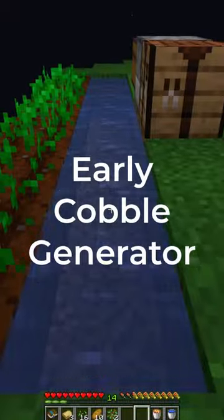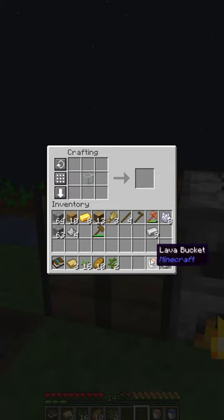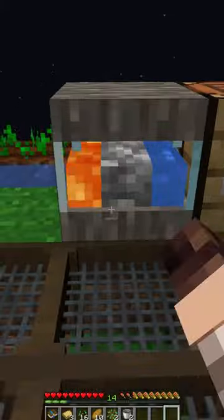If you received your early game cobble gen starter kit, you can create an infinite water source and then use your bucket of lava to create an easy cobblestone generator.